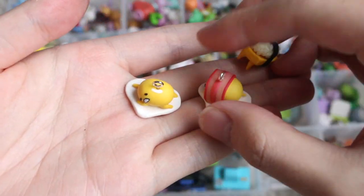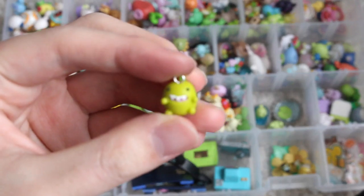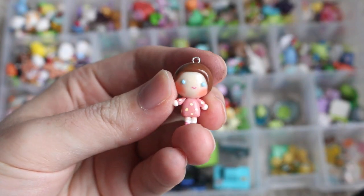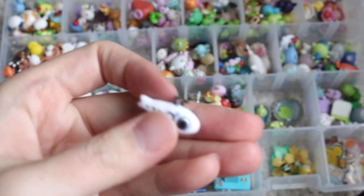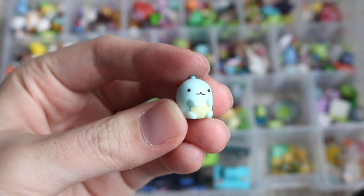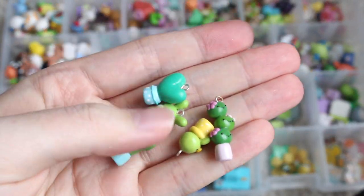Then I have these three Gudetamas. Then I have this Little Dinosaur. Then I have this Clamagoma. Then I have this Apple Hop. The Walking Sardine. The Tokage. And a bunch of the little Sabo Kappa and Cactus friends.